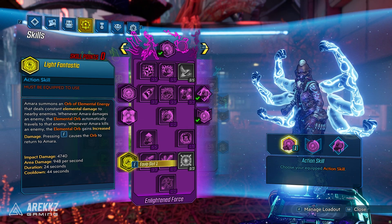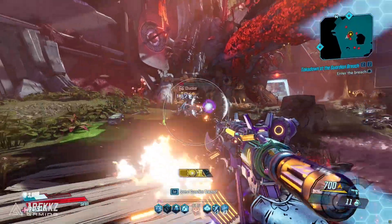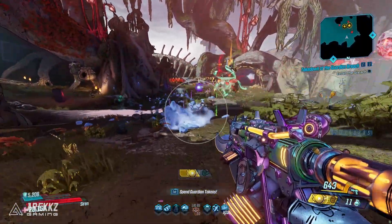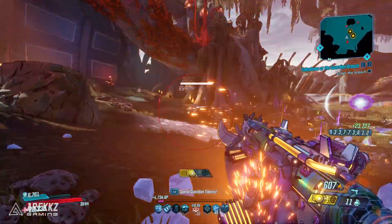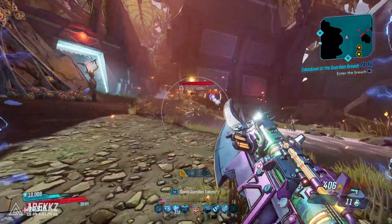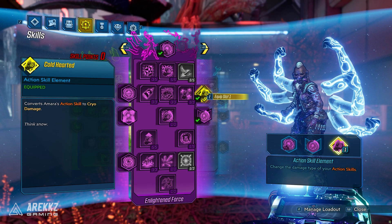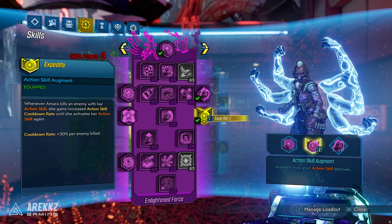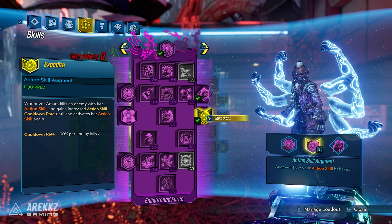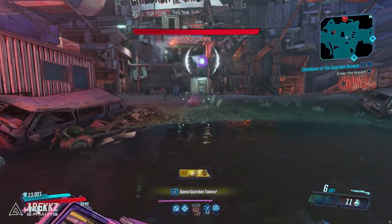Alternatively, Light Fantastic: you summon that same elemental orb, but whenever Amara damages an enemy the orb automatically travels to that enemy, and whenever she kills an enemy the orb gains increased damage — so it powers up based on the damage you're dealing, almost like a pet that aids you when it comes to damaging and killing enemies. Cold Hearted converts Amara's action skill to cryo damage. Expedites: whenever Amara kills an enemy with her action skill, she gains increased action skill cooldown rate until she activates her action skill again.